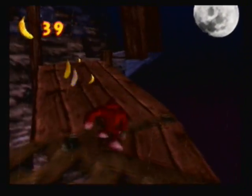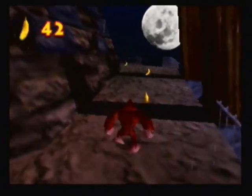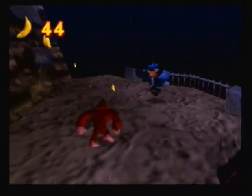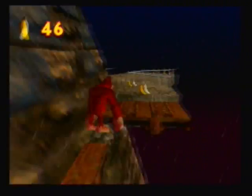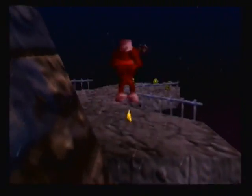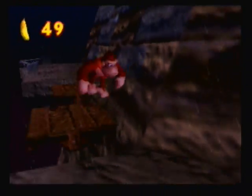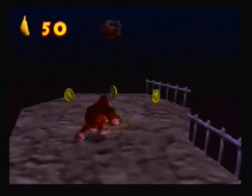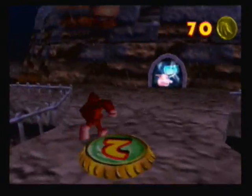As you can see, about 45 of DK's normal bananas are scattered around this path — might even be more than that. Holy crap, it is — it's 50, actually. Oh, I missed one; I'll just grab it and jump back. Okay, yeah — 50 of DK's bananas were actually in that one linear path, so we took care of that pretty easily.